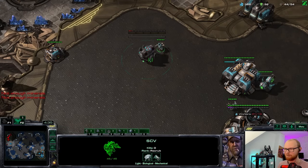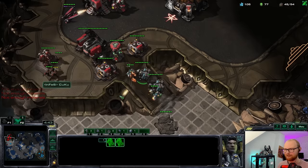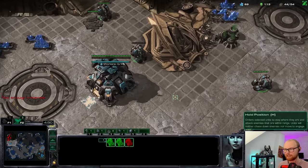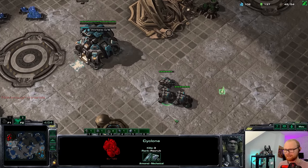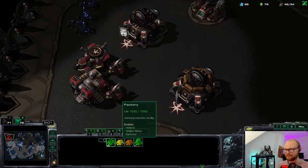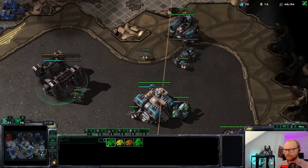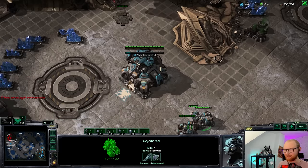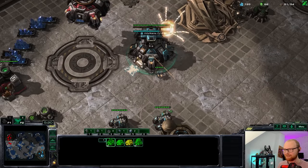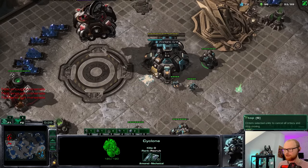I didn't get my mag field upgrade yet. If he doesn't have a tank he actually can't really defend the low ground here. I'll get the mag field upgrade and make another command center at home. This is the perfect setup so far — could not have wished for a better start. Maybe I can kill a cyclone if he's greedy. I misclicked and was shooting something completely random — not his cyclone, which sucks. But I do have a bunch of command centers already. He's probably also going up to three. Without a starport I'll just have to go for a second factory.